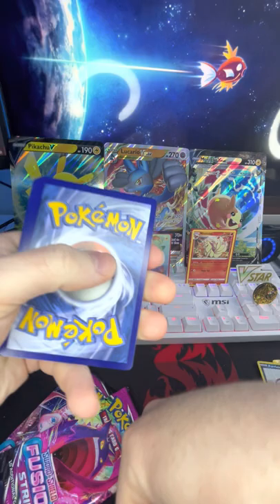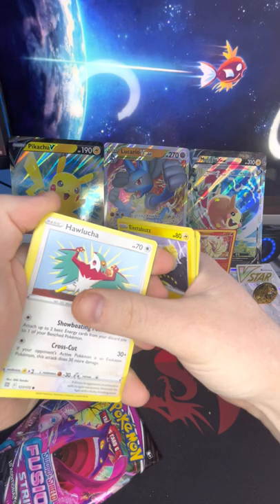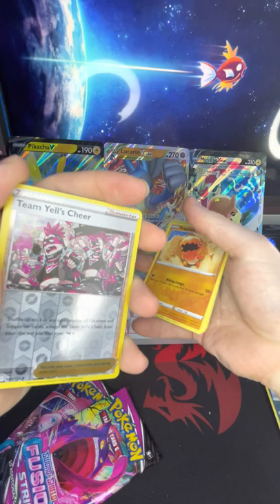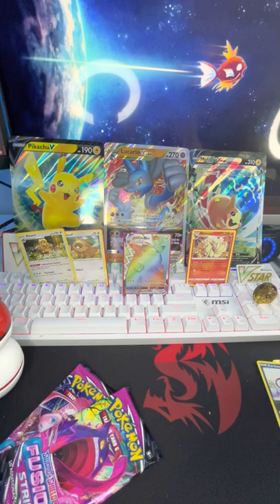All righty, there's that code. We got the energy, Luxio, Hitmonlee, Magma Basin, Electabuzz, Hawlucha, Bibarel — a reverse holo team — oh, and a holo Bibarel, which evolves from Bidoof, which we have right here. That's cool, I like that. We'll set him up there.